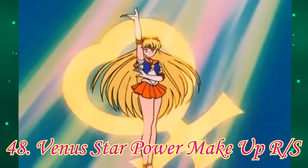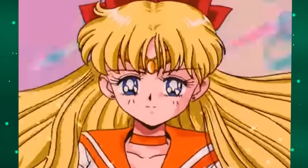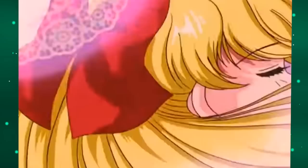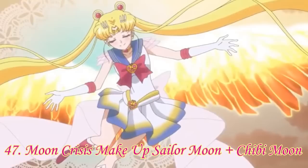Number 48: Venus Star Power Makeup, versions R and S. The R and S versions are so close to each other that it really was not worth it to count them as separate entries. This is true for the rest of the Sailor Scouts too, not just Venus. Venus probably has the worst transformation out of the Sailor Scouts, at least to me. This version is just bland — her body sparkles are more stroby than I'd like, and her star ribbon looks lazy, with very little effects to make it feel magical.